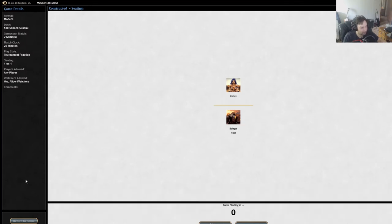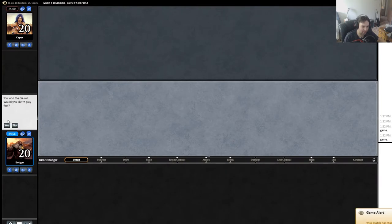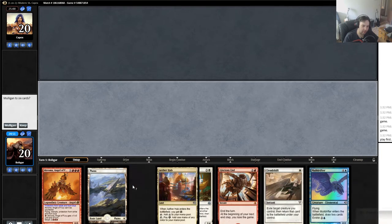What is up guys, Bobgar here playing some jank. We're just doing it in the practice lobby because this one is really janky. It is Saheeli Sundial in Modern.